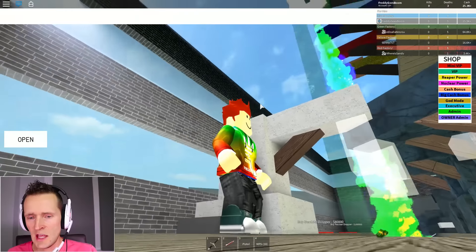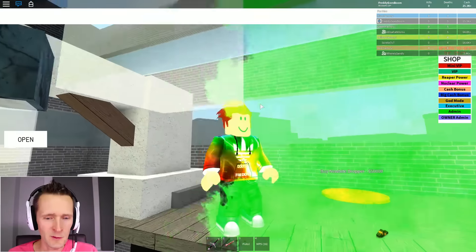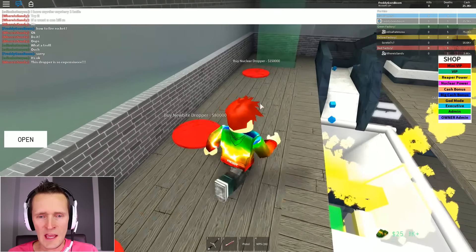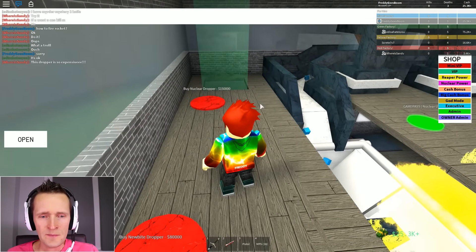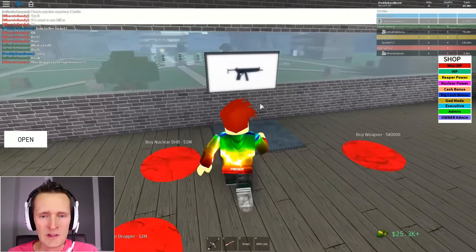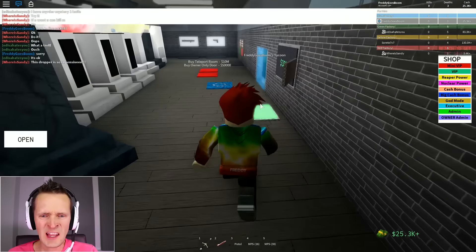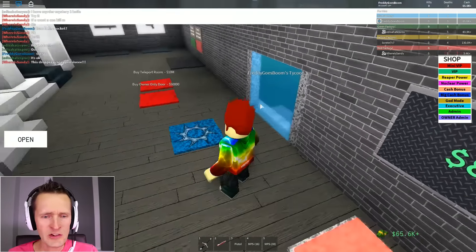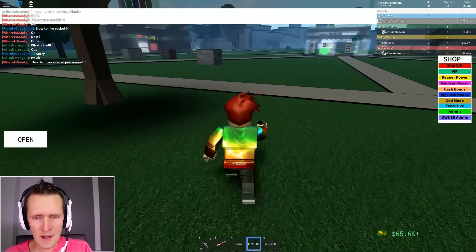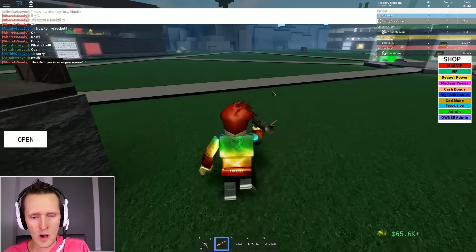I'm literally blind - I should see a doctor to check my eyes. I'm gonna buy this newbie dropper - it's the same rectangular shape as everything else but it makes everything more beautiful. Next ones are 50K, then 65, then 80 - not so expensive actually. I'll go downstairs and collect loads of cash. I haven't used my weapon in a long time so I'm gonna use it now - but the rocket launcher is still not working.